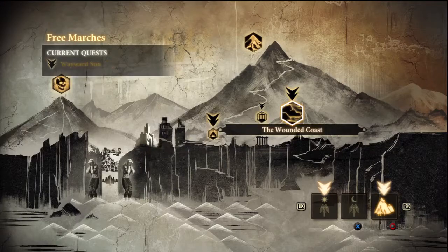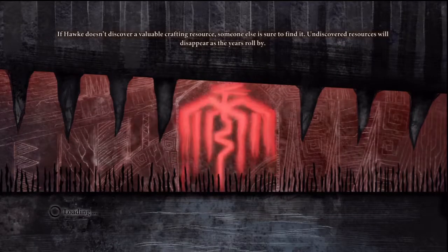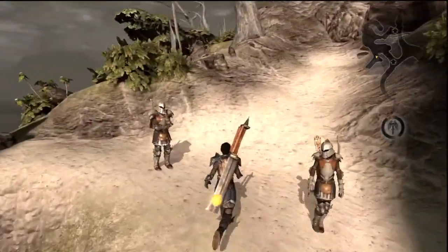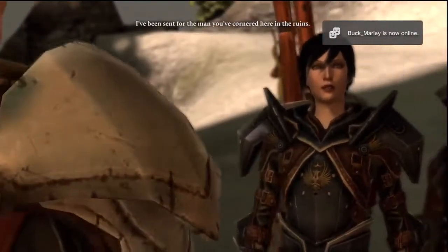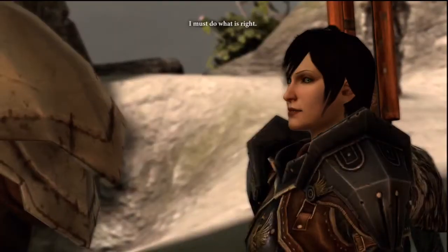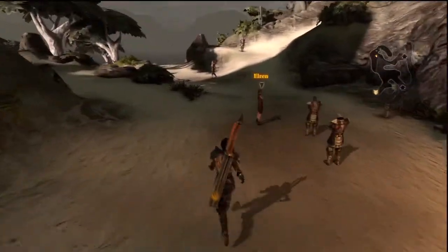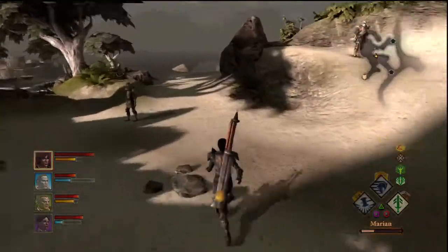We got all that stuff from Herbalist Hass. Let's do the Abandoned Ruins. Alright, here we go. Nothing up here. We are playing a Paragon playthrough, so I don't think we can rightfully murder anyone as a Paragon. But what are you going to do? Mistakes happen.